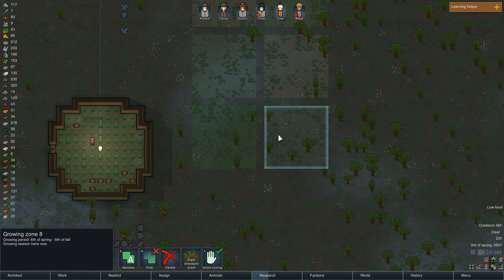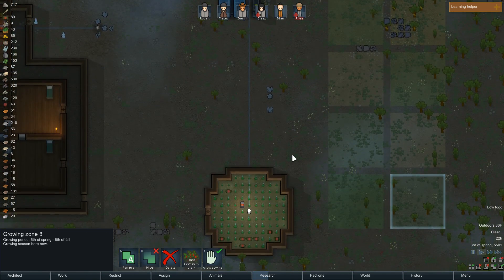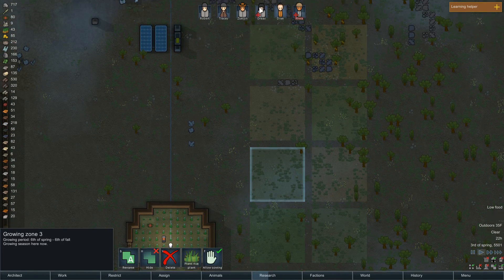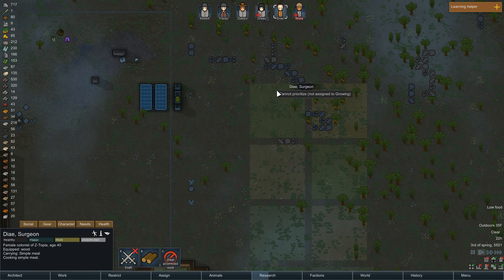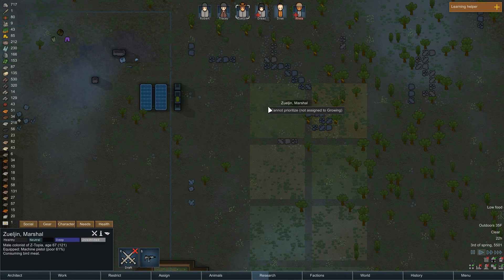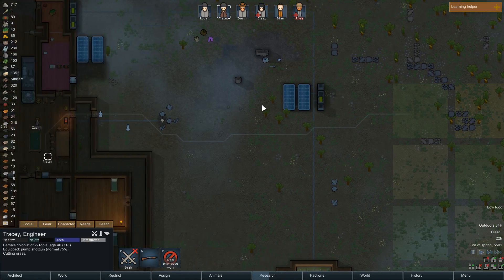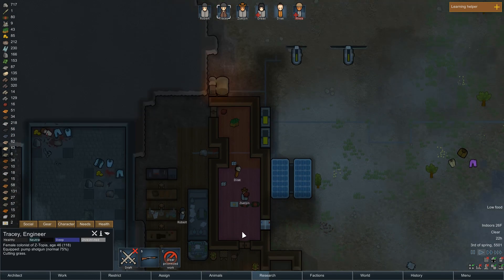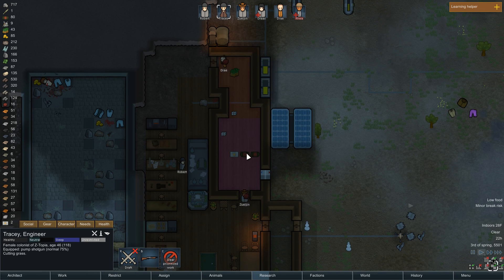Alright, now we have pretty much a full arsenal of food that's going to be coming. So can we prioritize any of this stuff right now? Cannot prioritize — not assigned to growing. Zuljan, not assigned to growing — prioritize sowing area, we can get this started. Tracy, relaxing socially — let's start this farming deal, get this going right away. Hopefully we can just hunt over the next few days to get some meals. We have two meals right now.